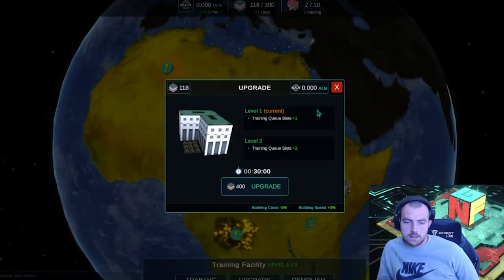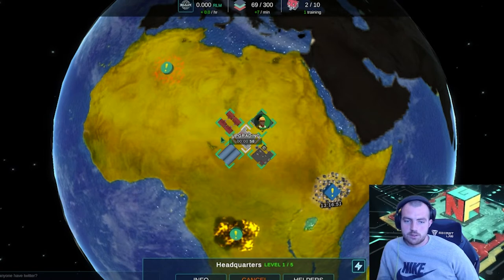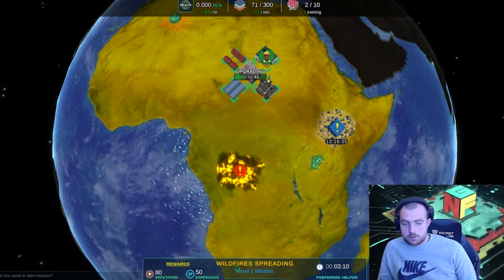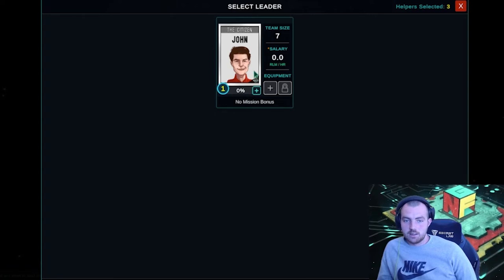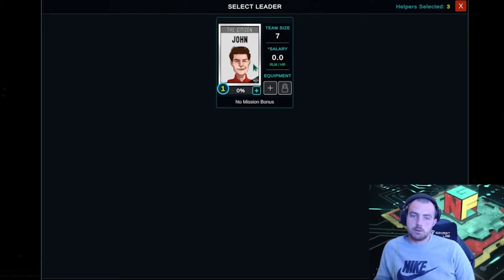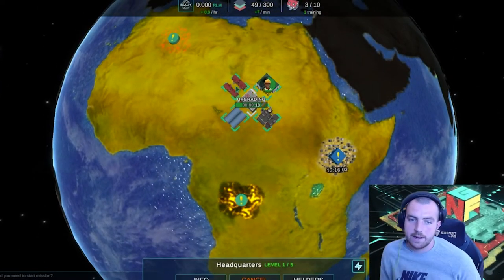We could actually upgrade that but we don't have the resources right now. We're going to upgrade this because it's going to give us another slot, which is really important for our resources to be more efficient. Now we have two helpers with another one nearly done. If you're a new player, the first thing you want to do is get your trainers going, get your helpers going, and have everything ready so you can upgrade stuff. The most important part of this game is getting your base set up, getting your helpers going, and then starting your first mission.